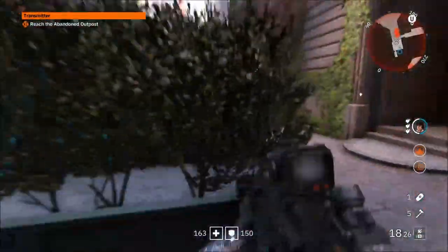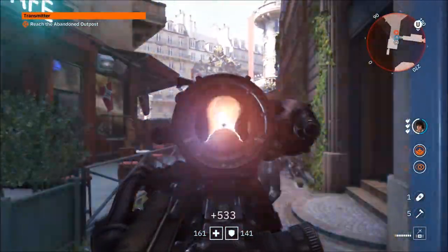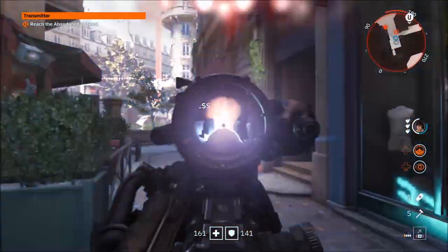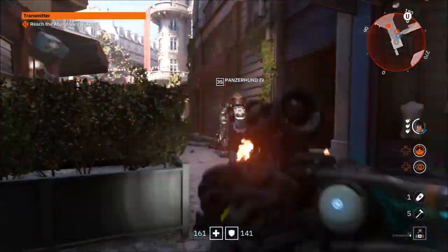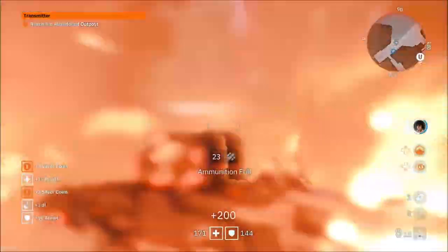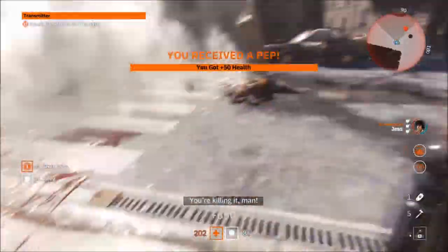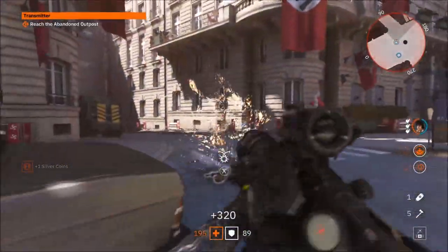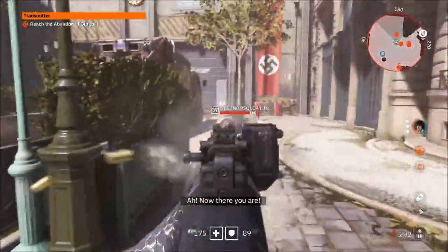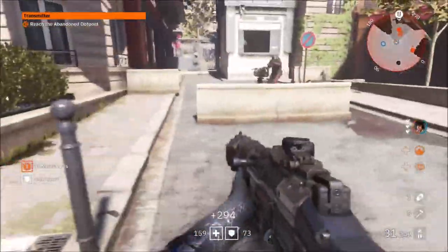We gotta go into another grounds area — reach the abandoned outpost. We'll go there. Oh god, it's a lot of them. I've got something for them right there. It's not doing enough damage. There we go, okay, we got it. No problem, it's destroyed. Man, it took a lot of ammo from my laser to kill it. I'm going to try to do as many missions as possible. I need to fast travel, so I'll kill these guys really quick and see you in the next area.